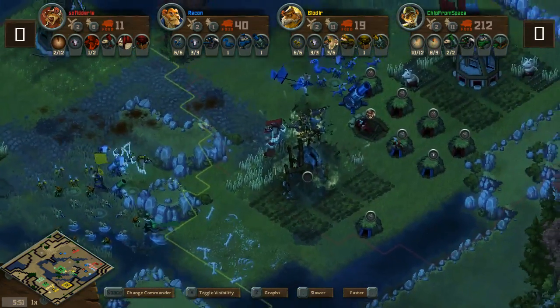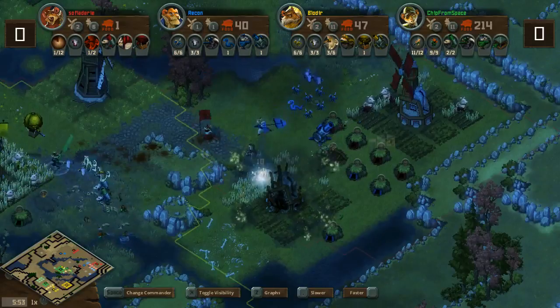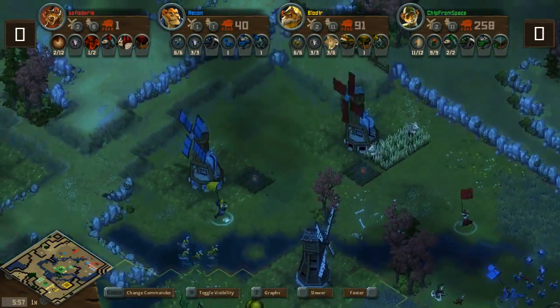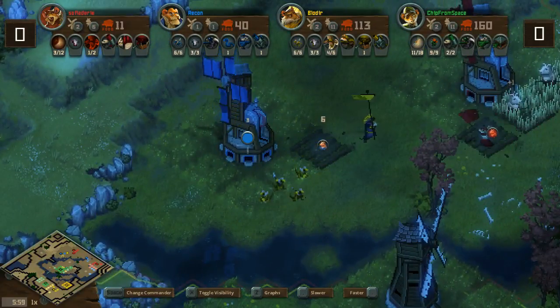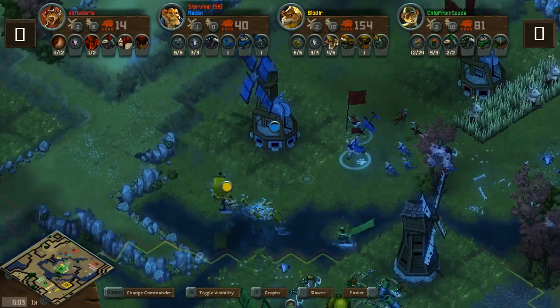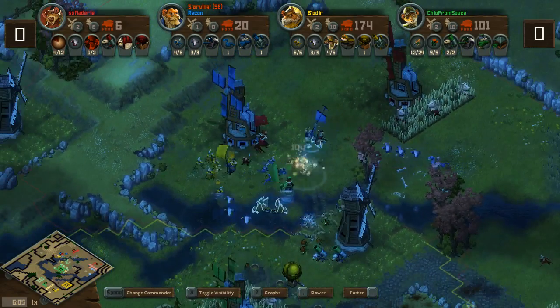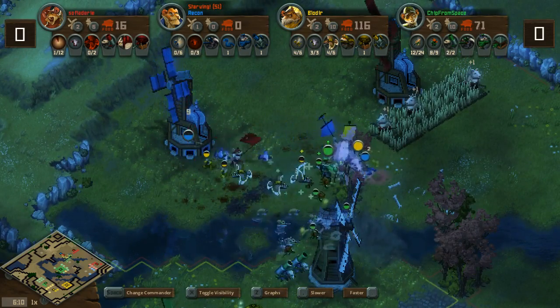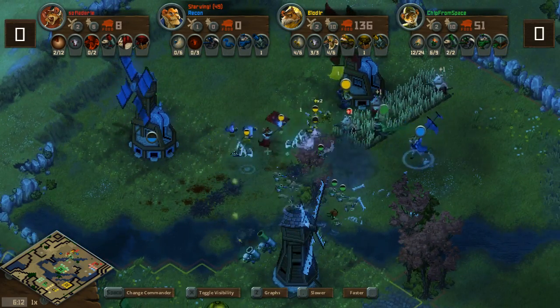Recon luckily does have an expansion to the north side that did finish building, but this base may as well be done — they don't have anything to contest this Ferret. And it is gone. Recon is now only on one farm. They have expansions to the north side of the map, but unfortunately those have been found as well. The lizards are on their way to take one down. Sophia needs to react, with Recon coming away with his own army. The battlefront moves to the north side, trying to take down Recon's final base. He's in starvation mode.